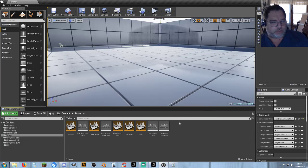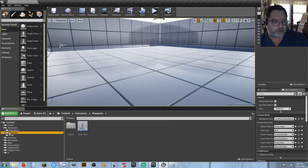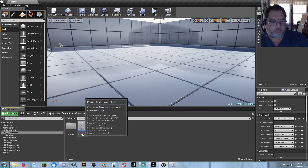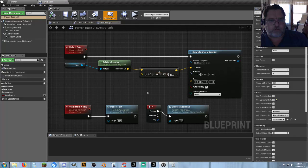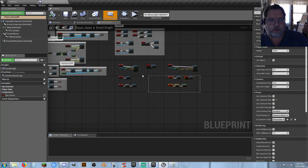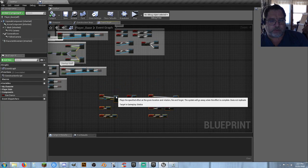It just seems so counterintuitive to have to put so much effort into actually doing something like this. So if I go in here to my blueprints and go to my player base — I'm going to try not to zoom in on the three example items that I've already got. We'll come back to those in just a moment.